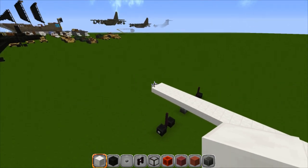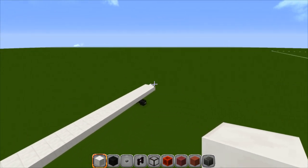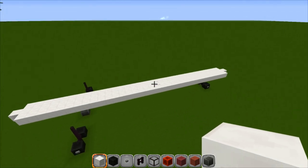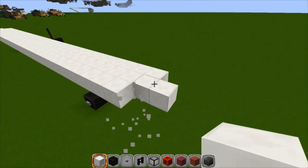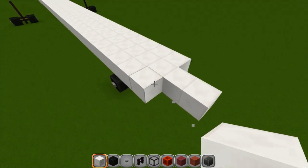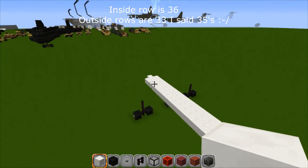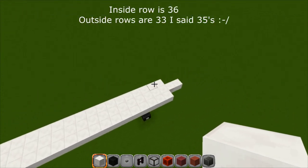You should have 36 blocks from this block here all the way to that block — so the center line and then 34 on the outside. Back on the nose section, I added one extra block too many right here, so the outsides are 35. So you've got one hanging over in the back and then two on the front just like that. Sorry about that.